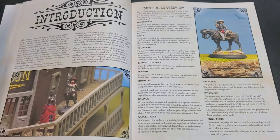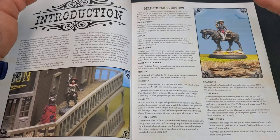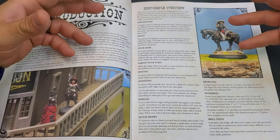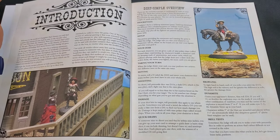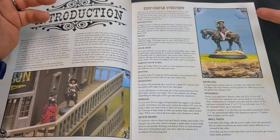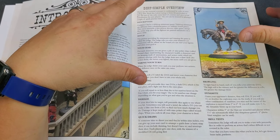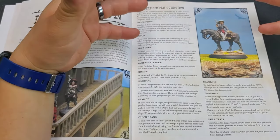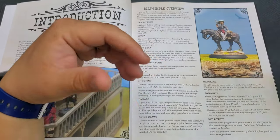Of course, you have dynamite. You've got to guess your opponent's distance, then roll 2D6. If you roll a 7, 11, or doubles, the explosion stays on the mark. Any other combination, you miss and the center of the explosion moves two to six inches. If you roll snake eyes, the dynamite blows up in your hand. Characters within three inches of the blast are wounded; players within an inch and a half are automatically killed. Dynamite is pretty awesome and adds more flavor to the game.